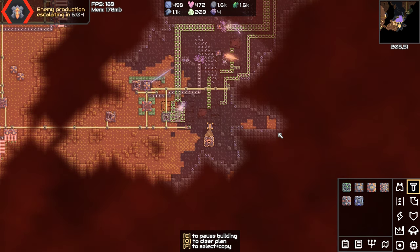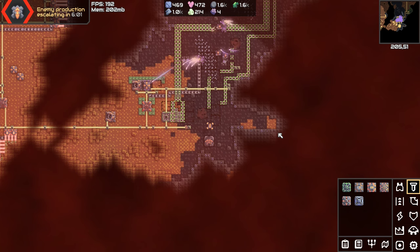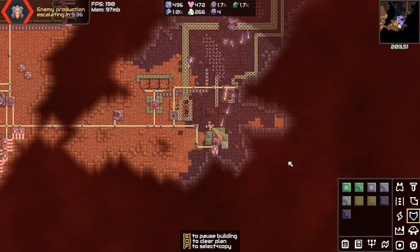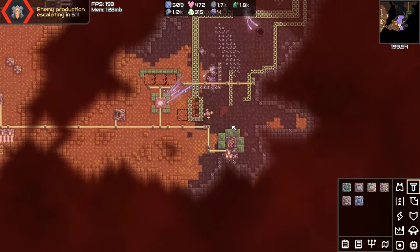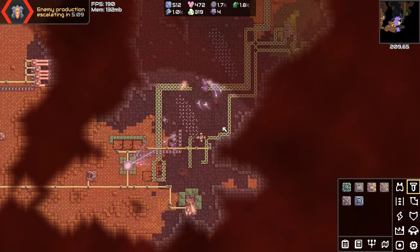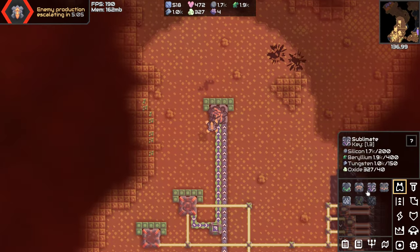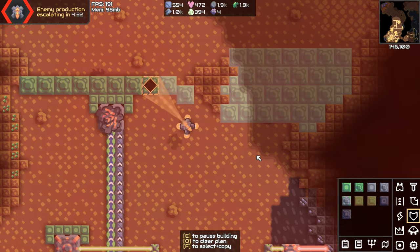Oh my god, this is going to be a nightmare to rebuild. I think I'm beginning to see why they gave you three containers, because this is going to happen no matter what you do. Wait, I don't have carbide. I don't actually know what I'm going to do about this. Oh well, I guess we'll focus on up here then — just make sure they can't get over this way.